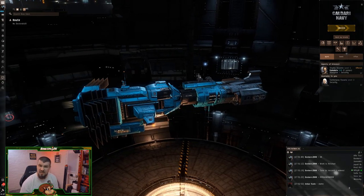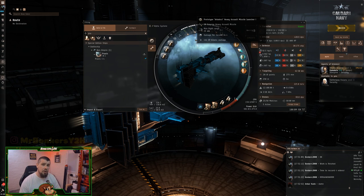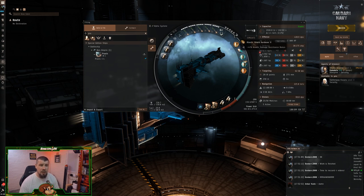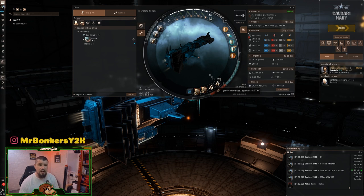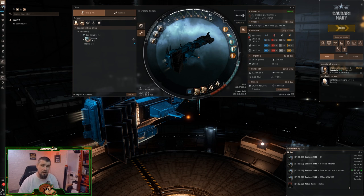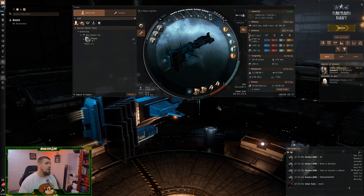Fittings-wise, I've fitted this ship with heavy assault missiles to take advantage of the rate-of-fire bonus, meaning it fires a lot of missiles very quickly and burns down targets fast. It wasn't as easy to get an omni tank for this ship, so it requires specific hardeners. It's currently fitted with a kinetic and a thermal hardener because, running Guristas missions, they primarily deal kinetic and thermal damage. If the mission requires different resistances, we'll swap accordingly.